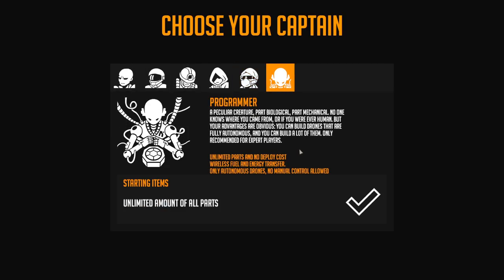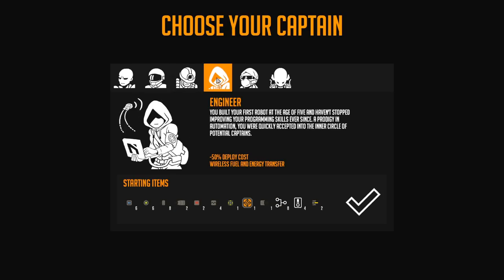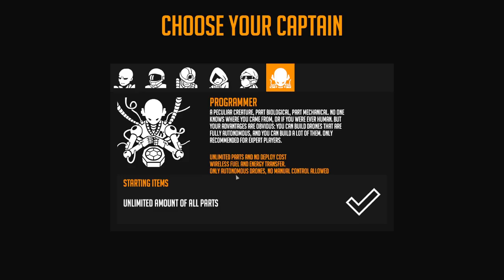The programmer gives you unlimited parts and no deployment costs, wireless fuel and energy transfer - I believe the engineer gets both of those too - but you can only use autonomous drones. You can't control the drones once you go into a map. I feel like it's both really difficult and really easy at the same time, but once you understand the mechanics this will become incredibly powerful.